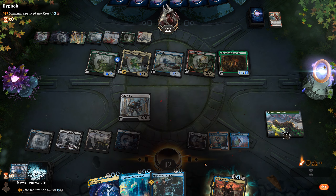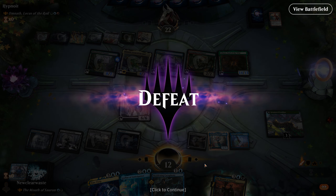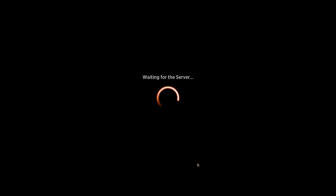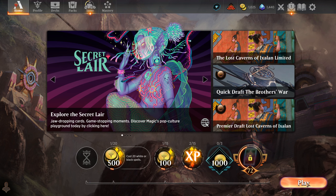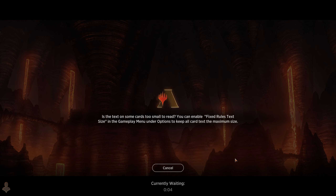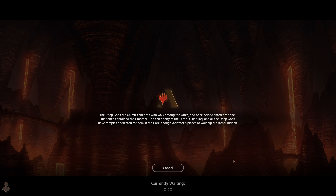If you play non-ramping colors like Dimir, you're bound to be mana screwed at least once — it's just the way it goes. Any deck with green just flies ahead with the ramp. Anything that doesn't have ramp in its colors falls behind in Historic Brawl unless you're hitting your land drops every turn. We missed a couple turns with land drops — no bueno. Otherwise I think we had the pieces to fight that fight, but you can't play the game if you don't have mana.